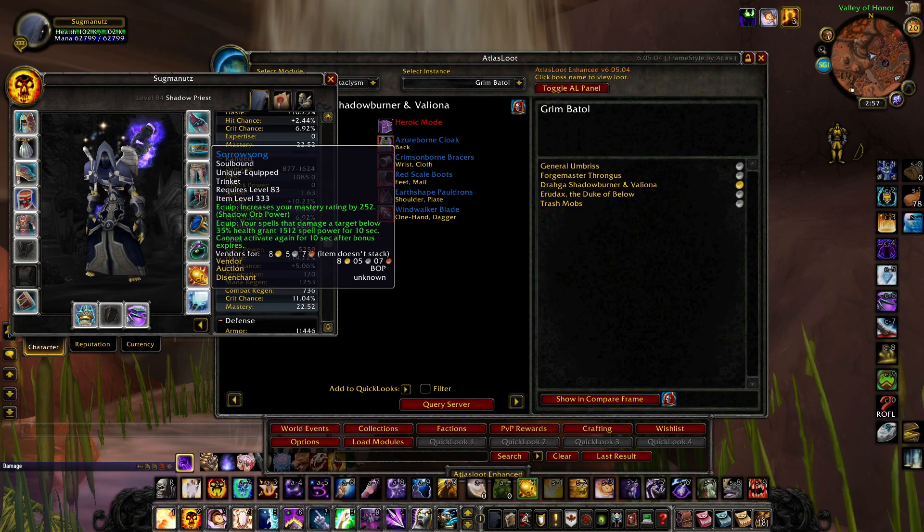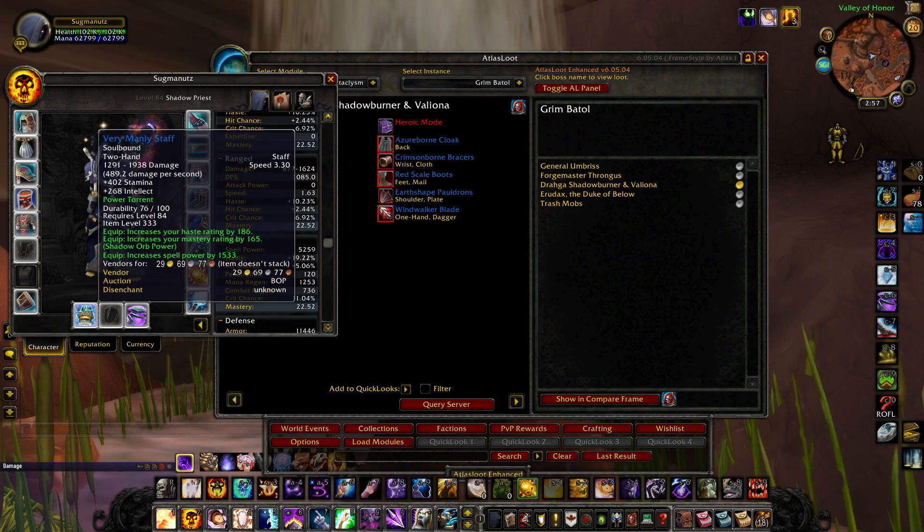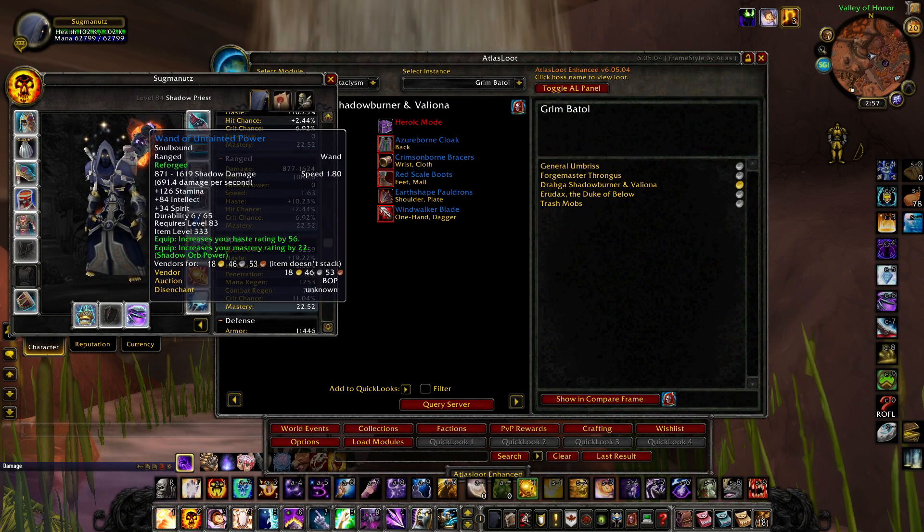For the weapon, I'm using the Very Manly Staff — haste mastery with Power Torrent. Super nice. It comes from the Crucible in Twilight Highlands, easy to get with a group. For the wand, get one from Grim Batol — reforge the spirit into mastery so you have a haste mastery wand. Too easy.